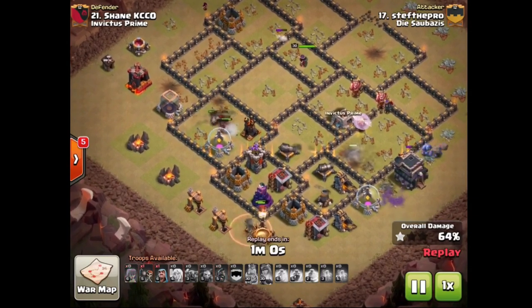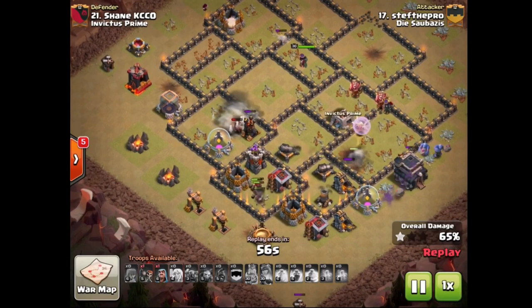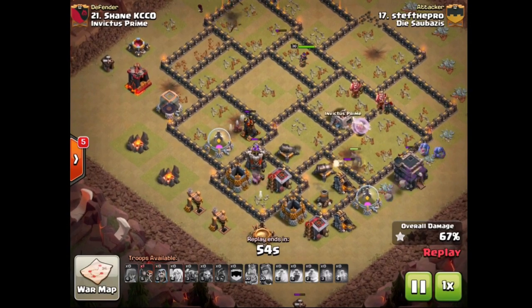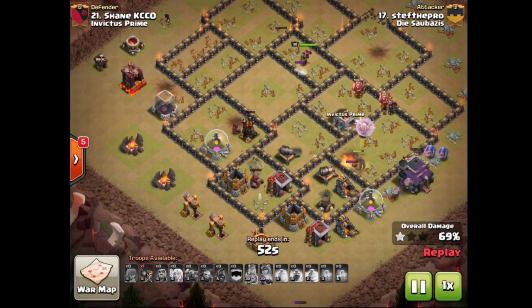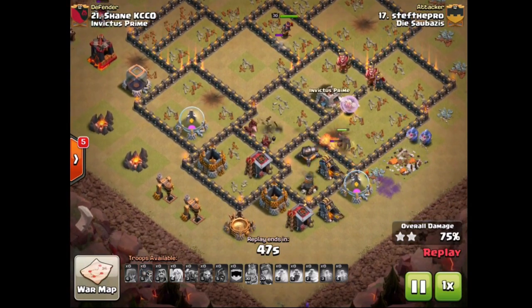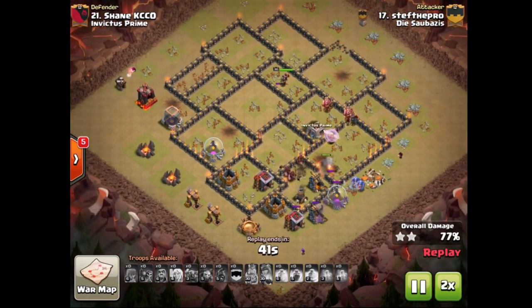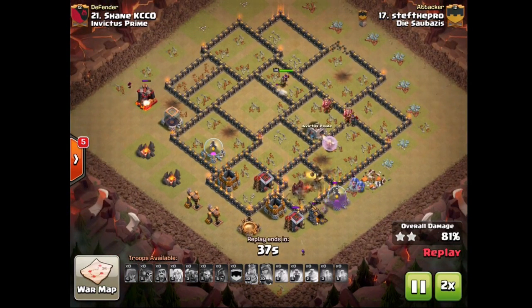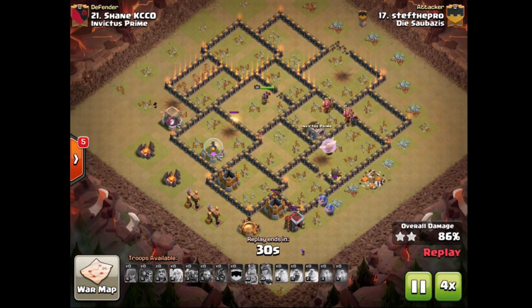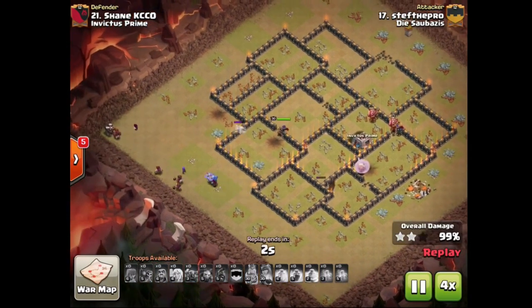P.E.K.K.A. is gonna tank both those cannons. Hawks are gonna have a free shot at that wizard tower, and the bowlers can take some trash buildings out there. His top group of hawks sort of petered out, but with the P.E.K.K.A. distracting both those cannons, his four or five hawks at the bottom have no problem taking out these two cannons. That's all the defenses — that's all she wrote for this base. Very nice job here by Steff. P.E.K.K.A. cannot always be controlled, it can be a little bit random, but in this case it worked out nicely and definitely helped out three-starring this base.